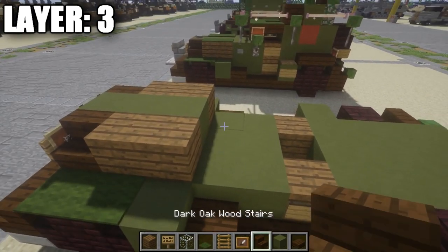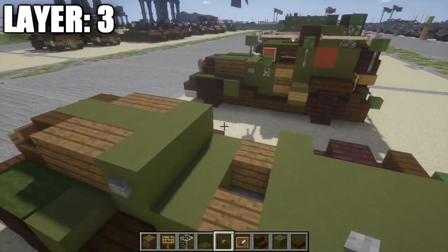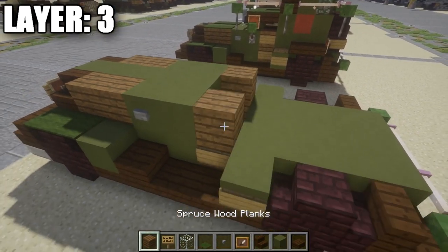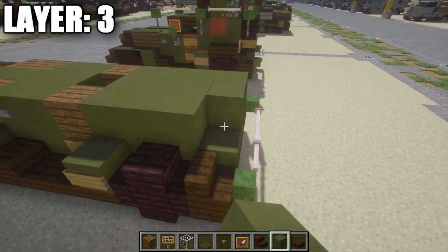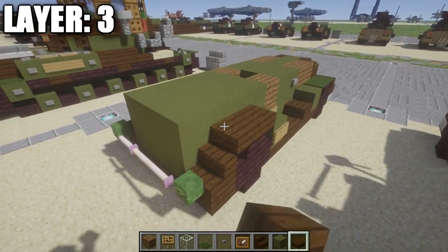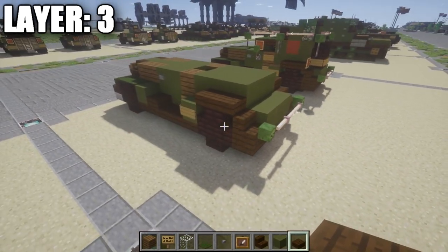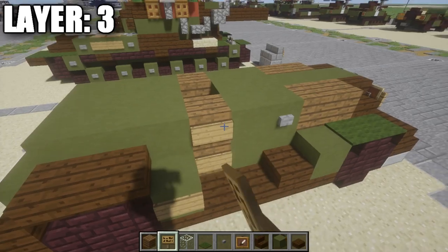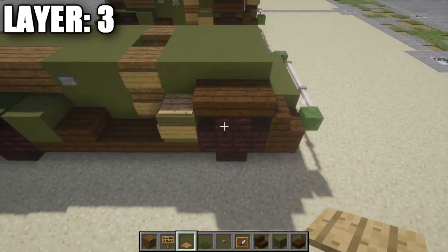Building back, place a row of three green stained clay, then stone buttons on either side. Place another row of three green stained clay, then spruce wood planks on either side, followed by rows of three green stained clay — four rows back total. On top of the stone brick stairs, place two dark oak wood half slabs on each side. Break the back row of three for now. Place a sign on the spruce wood plank on the side, and on top of the green stained clay block place a wooden pressure plate on either side.